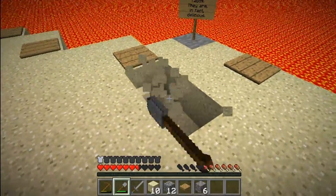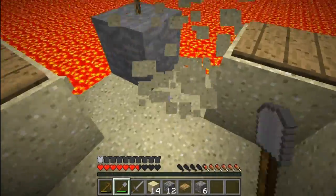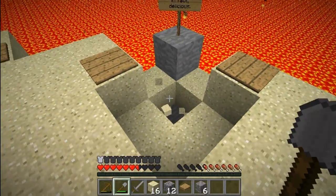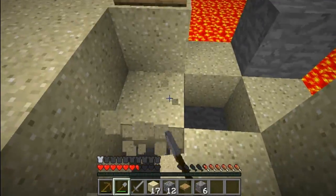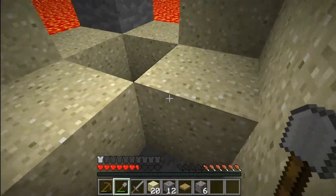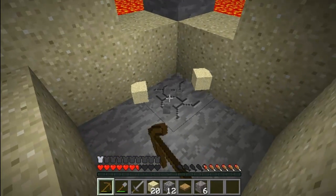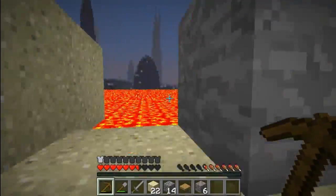Last time I played this map I remember something being under there. I know it's an updated version, but I'm going to take the risk. Always have a way of getting yourself out in Vex's map because he's a bit of an evil man. And it doesn't look like there's anything there.